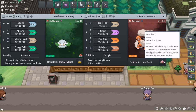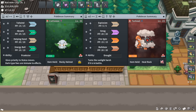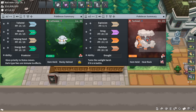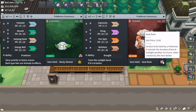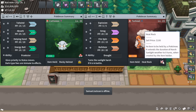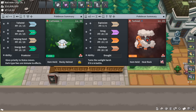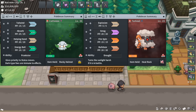Prankster gives priority status to Tailwind, making it go first even though Cottonee is level 1, has no speed investment, and is very slow compared to the level 80s it's facing. In terms of items, these are optional extras. Heatrock on Torkoal keeps Sun up for 8 turns instead of 5. If something goes wrong and you need extra turns of damage on your Typhlosions, it can be really helpful — though if Typhlosions die too quickly, those extra turns don't matter.